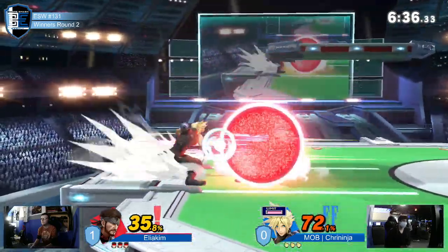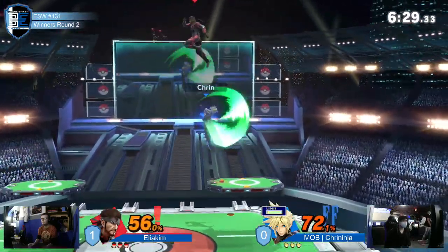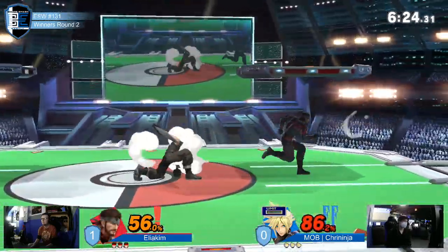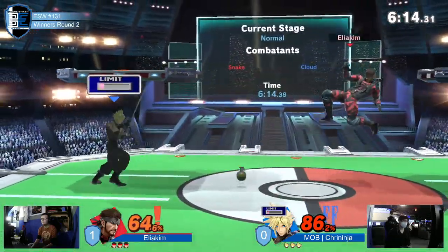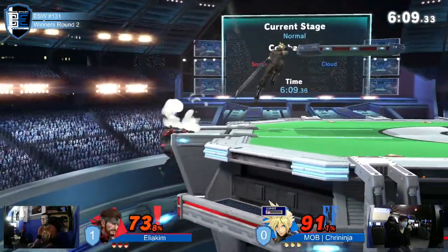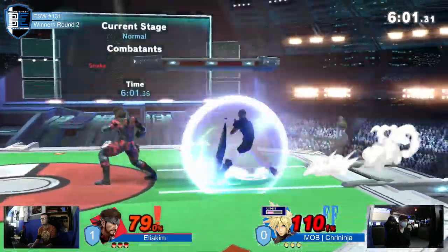Down smash can't quite get it, neither does the down air. Cloud has limit — we want to see cross slash, that's what Cloud really wants. The c4 is on the platform; blade beam doesn't quite hit but shields get good pressure. Down tilt not quite, back to bombs. Cloud has racked up a decent bit of percent. The run-up throw was beautifully timed; he tried to shield break with cross slash but it wasn't quite there yet.